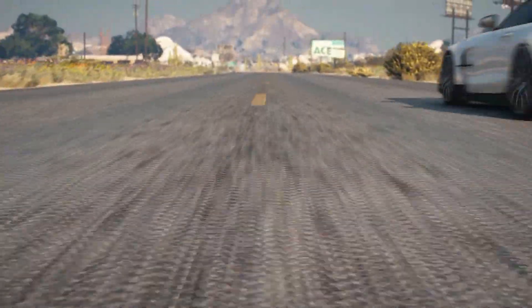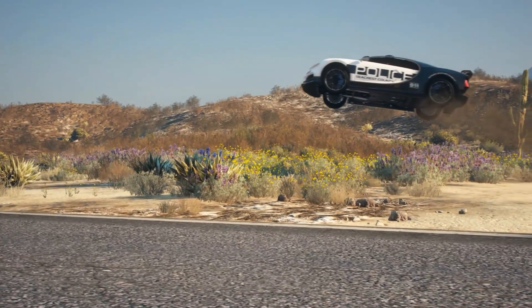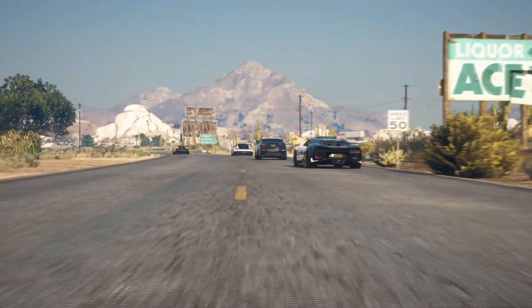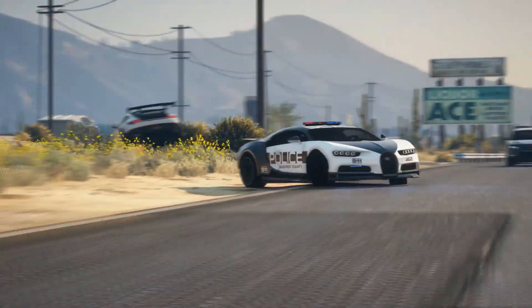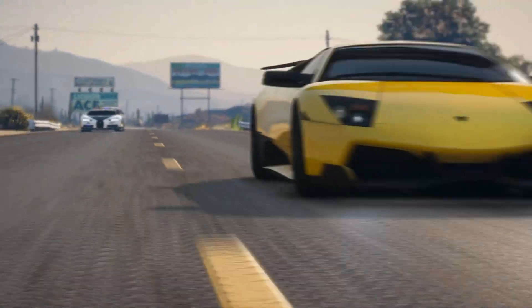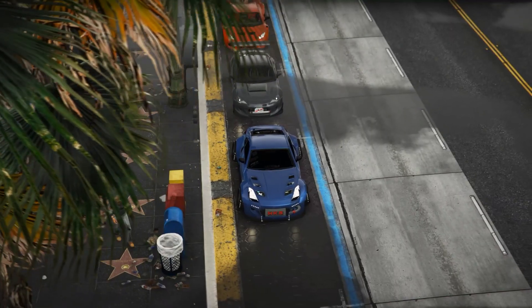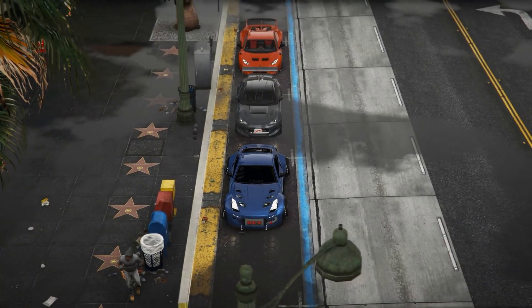Now let's talk about the stunning lineup of vehicles waiting for you at Premium Deluxe Motorsport. Feast your eyes on the sleek Dinka Blista Compact, the elegant Lampadati Novak, the powerful Pegasi Toros, the rugged Canis Camacho, and the off-road beast the Imponte Beater Dukes. These beauties will make heads turn as you cruise through the streets of Los Santos.